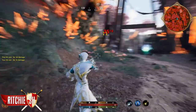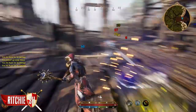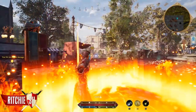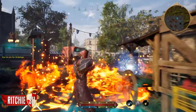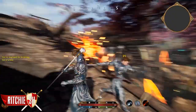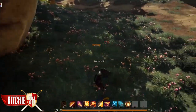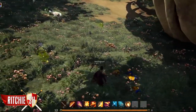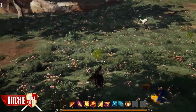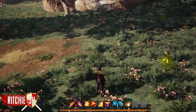This combat system is definitely something that is really ambitious that Intrepid is taking on. Balancing 64 classes while also balancing action combat and tab targeting is going to be a huge feat that a lot of studios would never even think about taking on, let alone being able to make their main 6 or 8 classes balanced. Action combat alone can be hard to get right for an MMORPG, but Intrepid has proven time and time again that they can fulfill their promises.